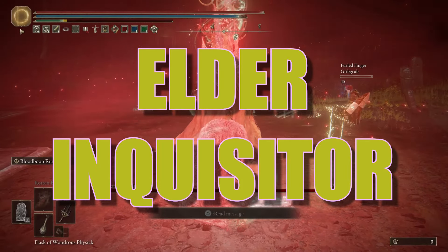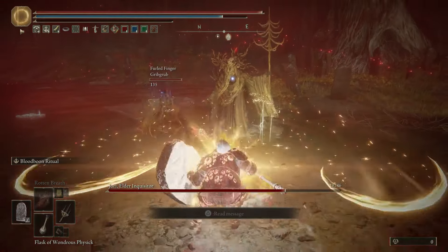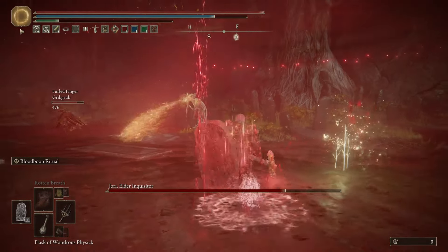Jory Elder Inquisitor is weirdly difficult for a boss that's hidden away. You can find him here, and when you fight him he's gonna throw endless spells at you whilst his mates try to get at you close range. So here is how you beat him easily.